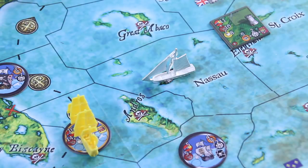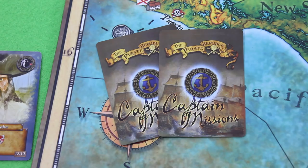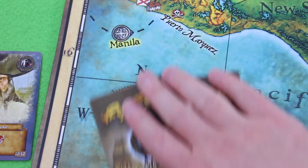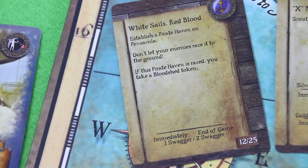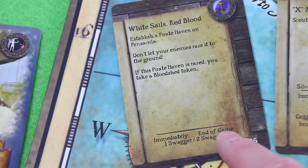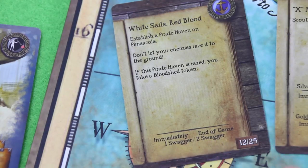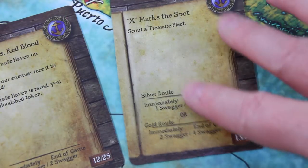Right now we are in Nassau and I definitely want to go for a mission. So I want to spend one of my three reputation tokens — therefore I get to draw two captain mission cards and I can keep one or two. The first card is 'White Sails, Red Blood': establish a pirate haven on Pensacola, don't let your enemies raze it to the ground. If this pirate haven is razed, you take a bloodshed token. We can choose an immediate award or wait for the end-of-game reward — in this case it's one or two swagger.